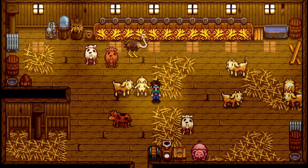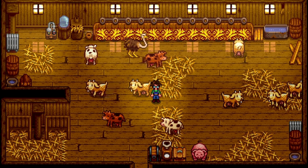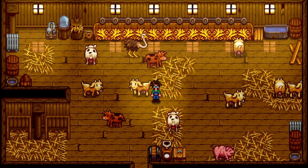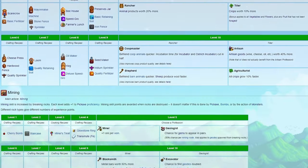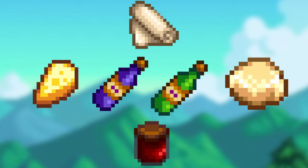If you chose shepherd, you can befriend barn animals faster, and it will make your sheep produce wool every 2 days as opposed to the usual every 3 days. If you chose tiller at level 5, you have the choice between artisan and agriculturalist. Artisan makes artisan goods worth a whopping 40% more money — this is the best profession in the entire game. This can massively increase the price of wine, juice, and more.